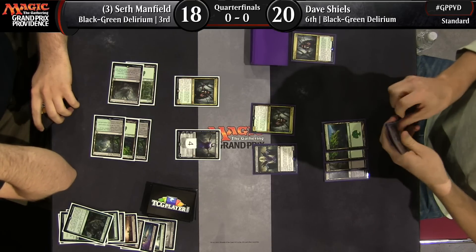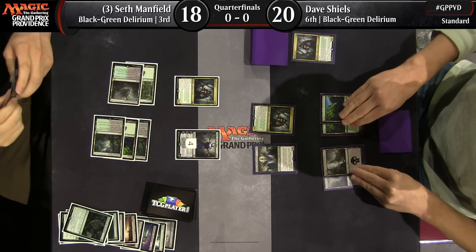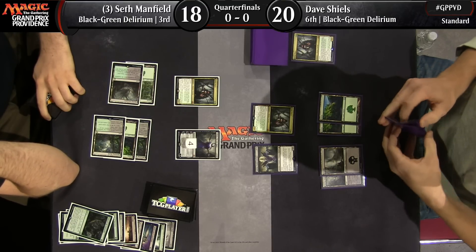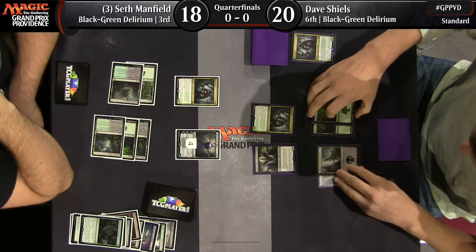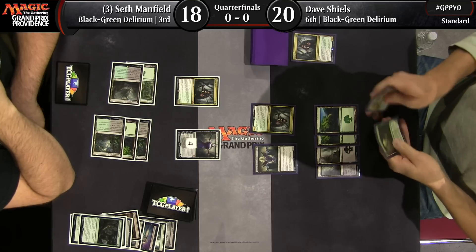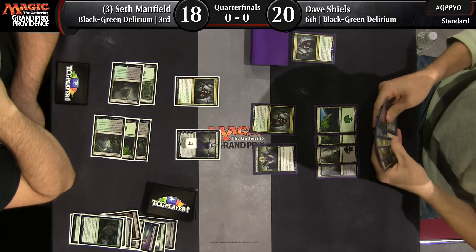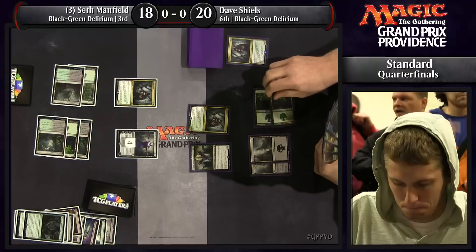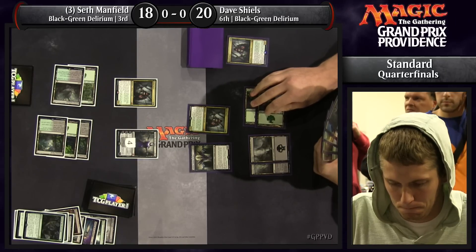Dave has the information available — he knows what's coming. He can cast his own Liliana, but one of the major problems is that at best he can attack with Kalitas for a little life swing, and Seth is just going to cast Noxious Gearhulk, get the Kalitas off the table, and then put Dave in a world of hurt. Dave has no attacks as it sits — it's a 3/4 versus a 4/4, it doesn't match up well at all.